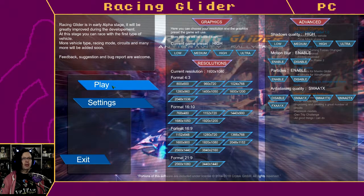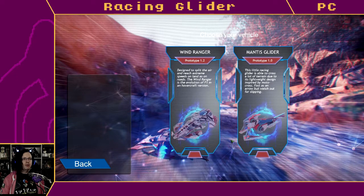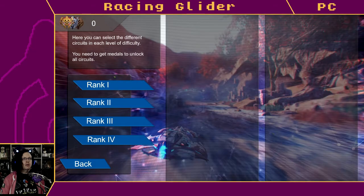All the settings are video apparently. So we have the Wind Ranger, which is designed to split the air and reach extreme speeds on land and roads. The Wind Ranger is the evolution of F1 in a hovercraft version. Or you have the Mantis Glider, a little racing lander able to cross a lot of terrain due to its lightweight design — so it's basically a motorcycle. All right: car or motorcycle.